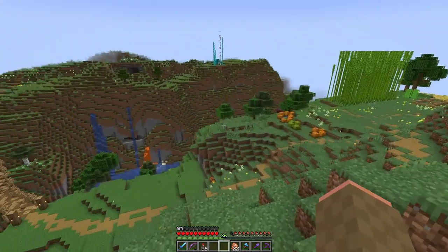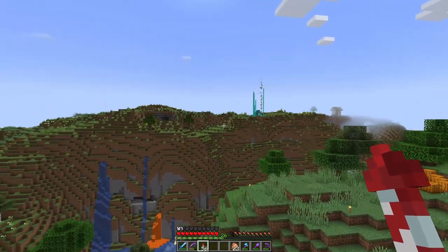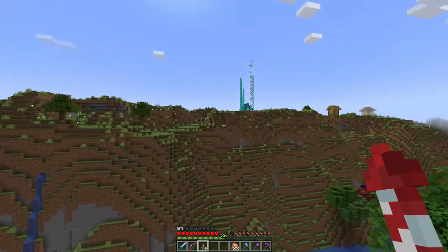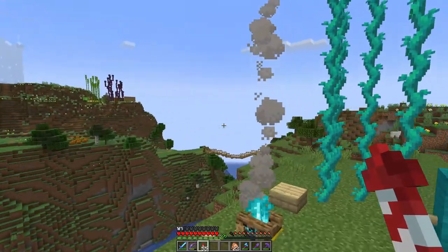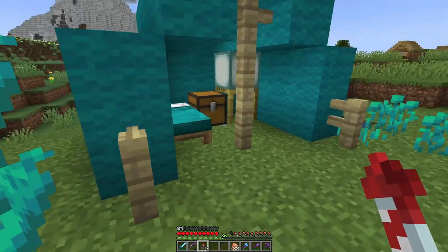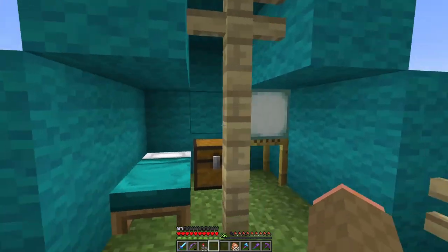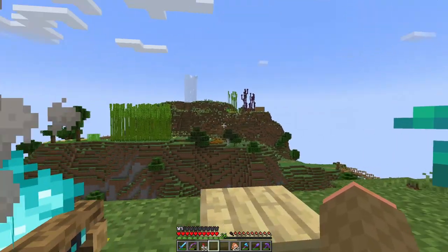Check this out. While my base is mostly geared around building historical and archaeologically themed builds, Viz has taken a different approach on the server, which I think is awesome. You see, Viz is playing on the server as an alien, and over here near my base, you can see Viz built a little observation outpost where my base can be studied and the details noted.